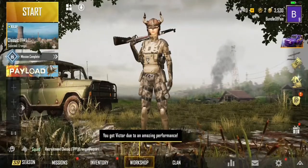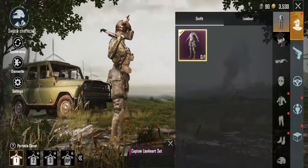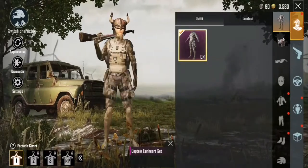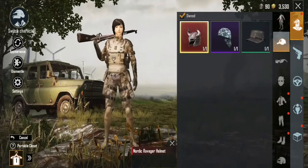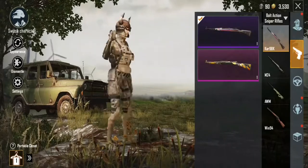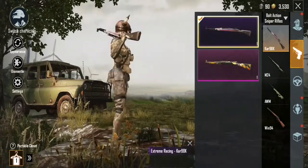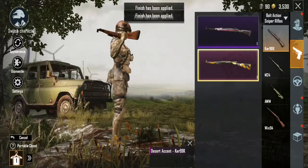This is the account that I'm giving away. It has the Captain Lionheart set. It also has this mythic helmet — Nordic Ravager helmet. You also have gun skins: CAR98 gun skins, Extreme Racing and a Desert Accent.